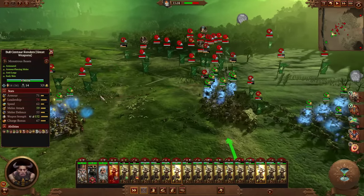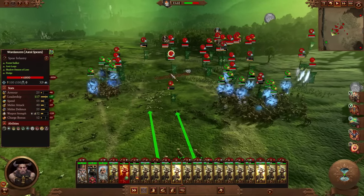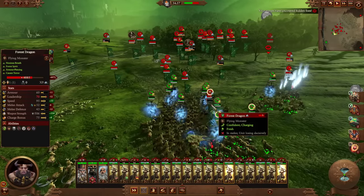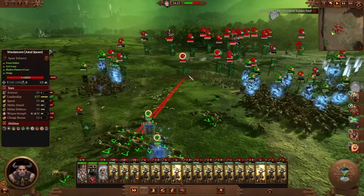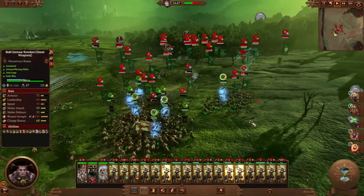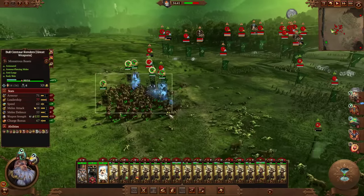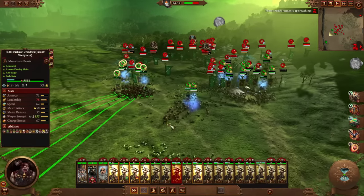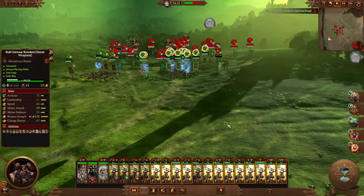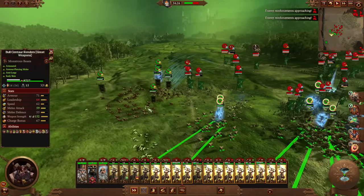You can't just throw them into melee and leave them there — since they've got such a high charge bonus, we should try to cycle charge where possible. Monstrous cavalry are a lot better than regular cavalry because they don't get stuck quite as easily, although they can still get stuck. Using a cavalry-based Doomstack can be a little bit micro-intensive, but these units are so strong that you don't really need to think about which unit to send against what — they just go up against everything.